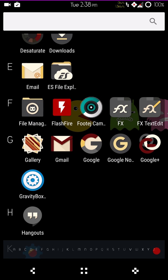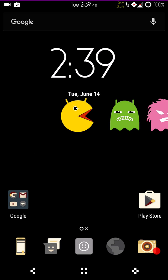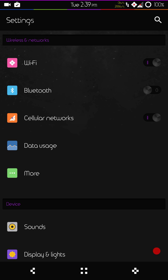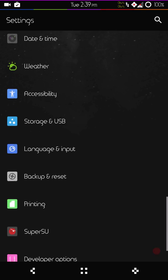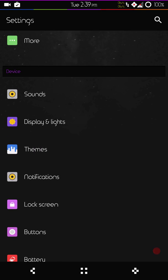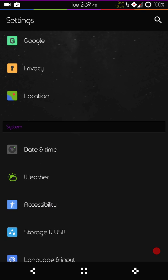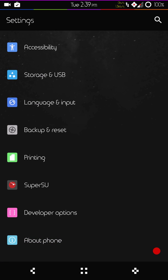A friend of mine, DreamFX — a friend from XDA — used to build Pac-Man ROMs for me a while back, I think it was Lollipop. I used to run his builds for my Samsung Galaxy Note 2. Well, he sent me a PM and told me he built a Marshmallow build for the Nexus 6, so I thought I'd give it a try.